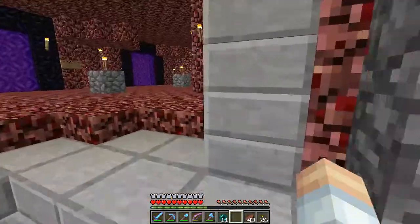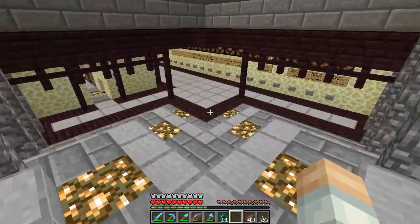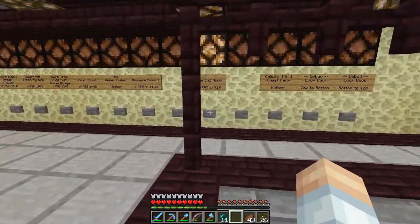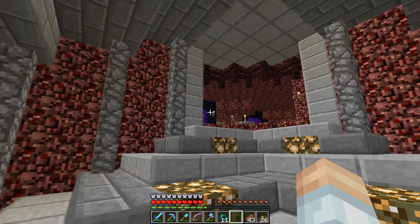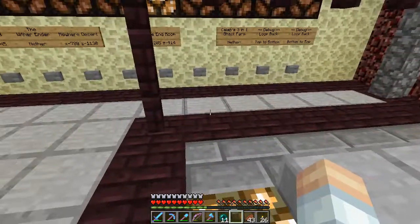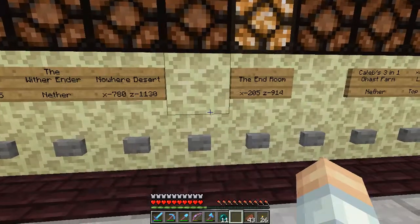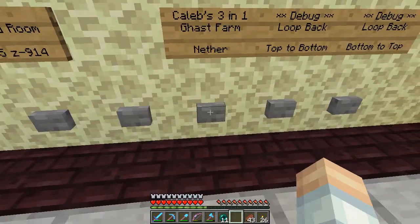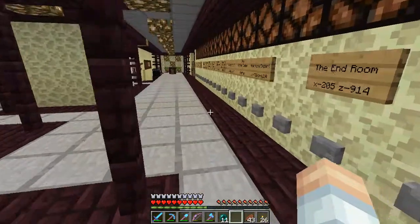Today we are going to be taking a look at the Gold and Gas Tier and Magma Cream Farm that Caleb built. The first thing you want to do is come through the Nether Portal from Spawn, come down into the Nether Hub Rail Station, and we are going to find Caleb's 3-in-1 Gast Farm. Select that and make sure that light is selected.